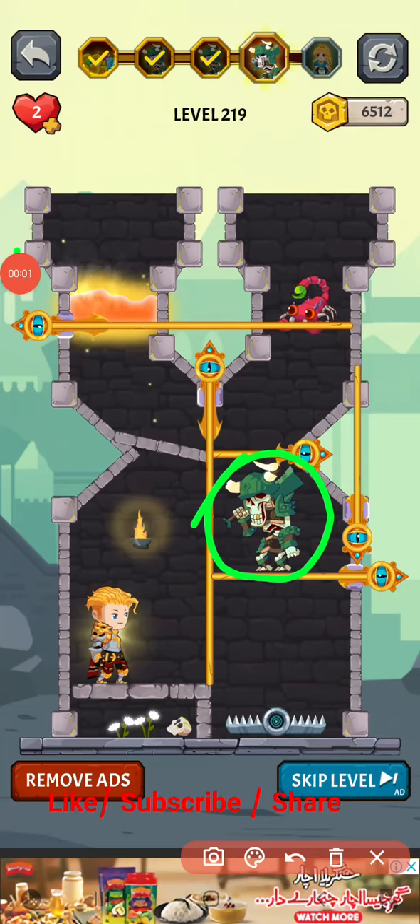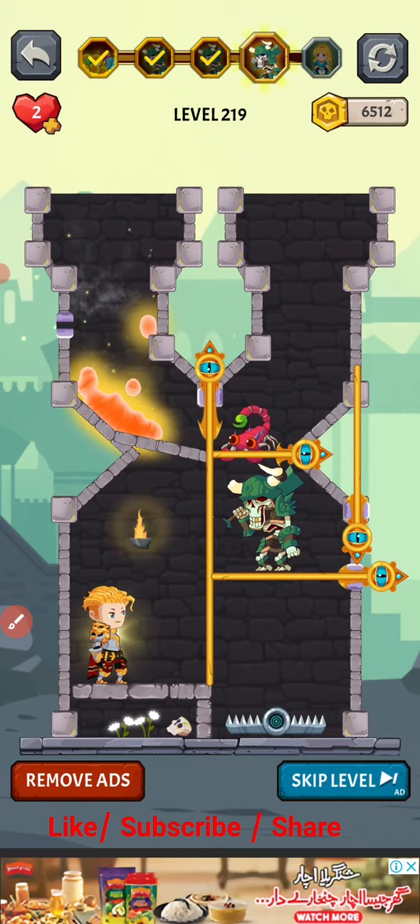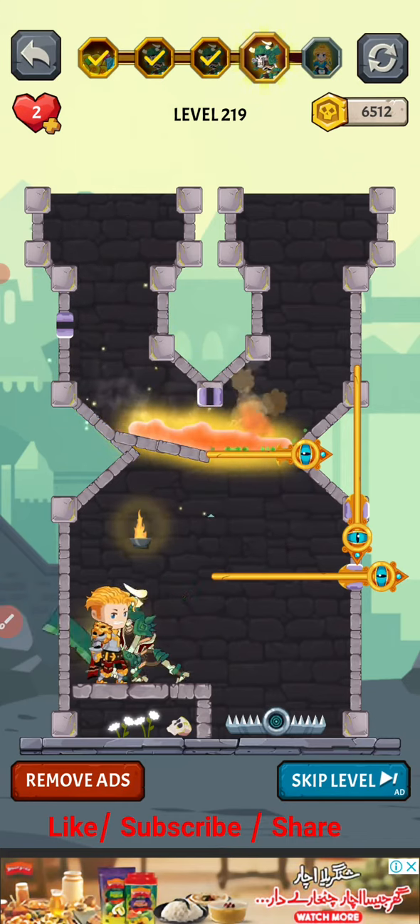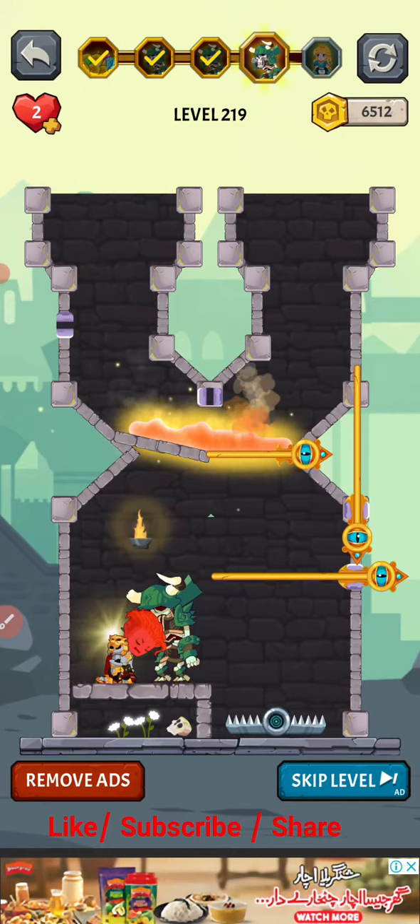How to complete level 219. In this level we have to kill all these enemies. First, pull this one like this and let's try. Oh no, it's very bad.